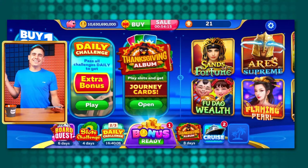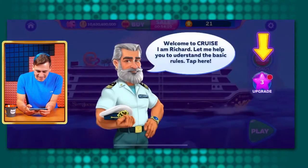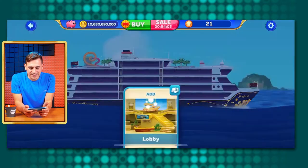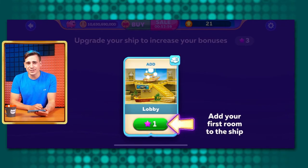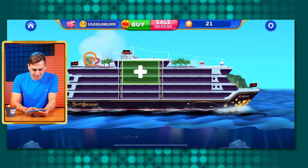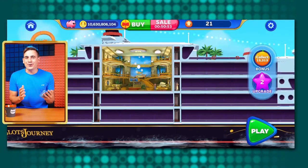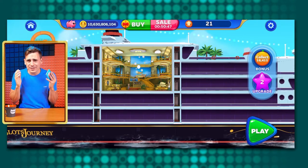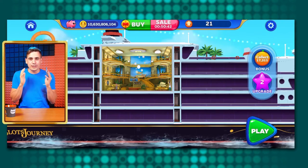Finally, it's time to check out the Slot's Journey Cruise Liner. This is beautiful! Now it's time to upgrade the ship — you need stars to upgrade it, and you get those stars every time you level up. Now the ship looks so much better, and very soon there will be many cool features connected to your cruise liner. Don't hesitate — upgrade it, and when the time comes you'll be fully prepared.